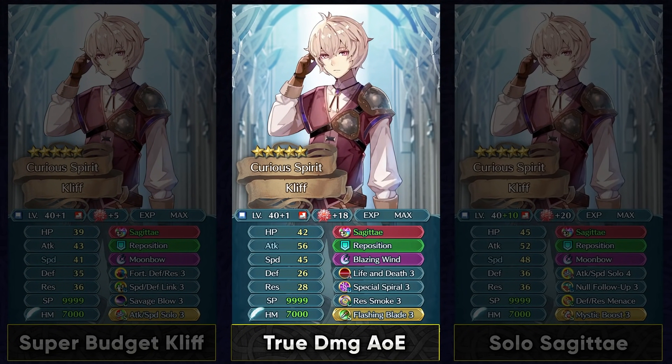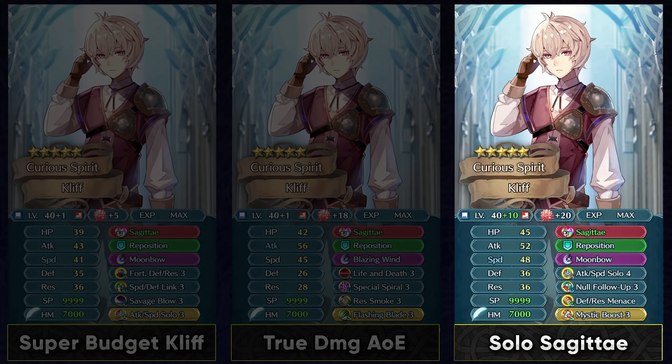Even though he wants to have a lower attack stat than the opponent, he can still get the true damage on his AoE hits with his weapon refine. So if you're interested in that, you can go with Life and Death, Special Spiral, and Flashing Blade. He's not gonna have the best AoE damage, but it is still an option his weapon refine opens. I still wouldn't use him over something like Ophelia or other mages who have AoE specials, but it's an option for Cliff at lower investment. If you want to invest heavily, you can run Attack Speed Solo 4 and Null Follow-Up. Null Follow-Up is definitely the best slot B skill for Cliff because he wants to do more damage even against opponents who have follow-up negation.